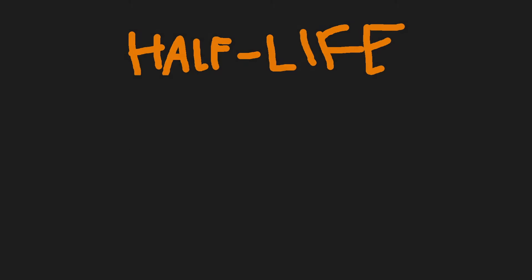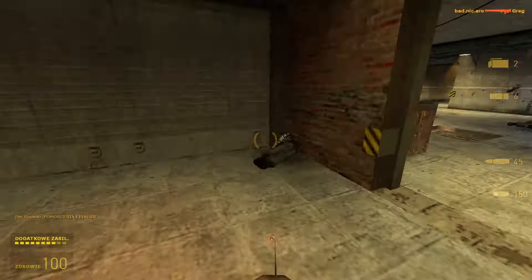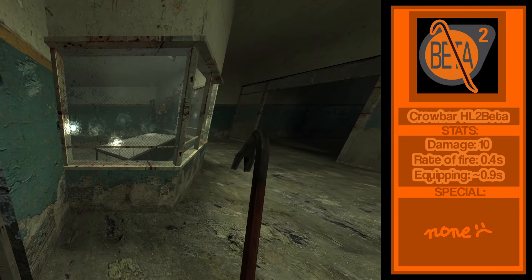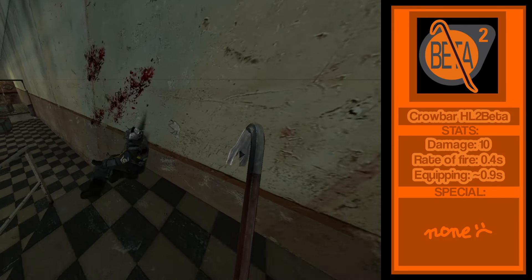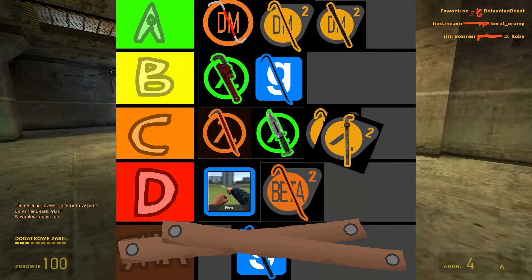For the part everybody was waiting for: the Half-Life 2 Beta — or leak, whatever. Starting off with the boring and repetitive crowbar. The only difference in this version of the crowbar is the animations are just wrong. Overall, since the Half-Life 2 Beta mega build has these shitty blood particles and bad lighting, it just sucks. D tier.